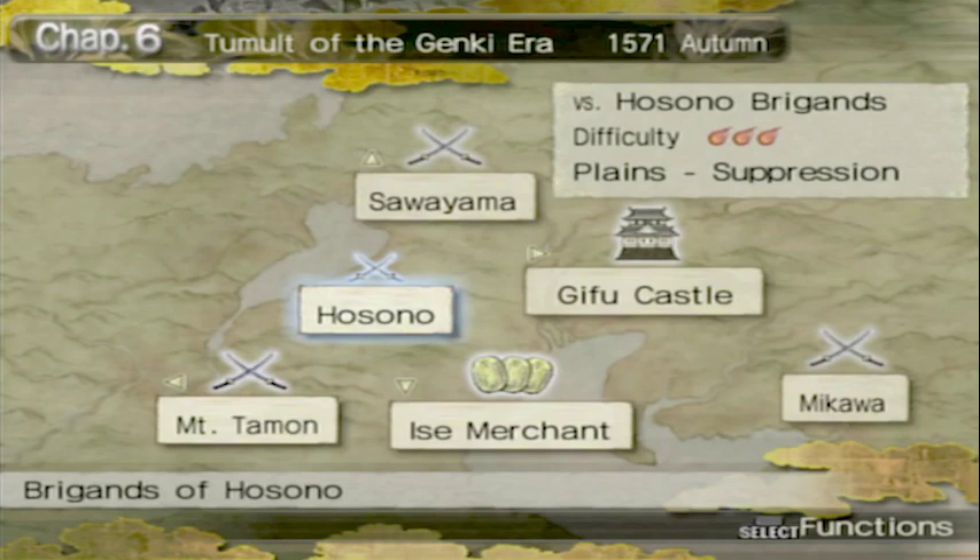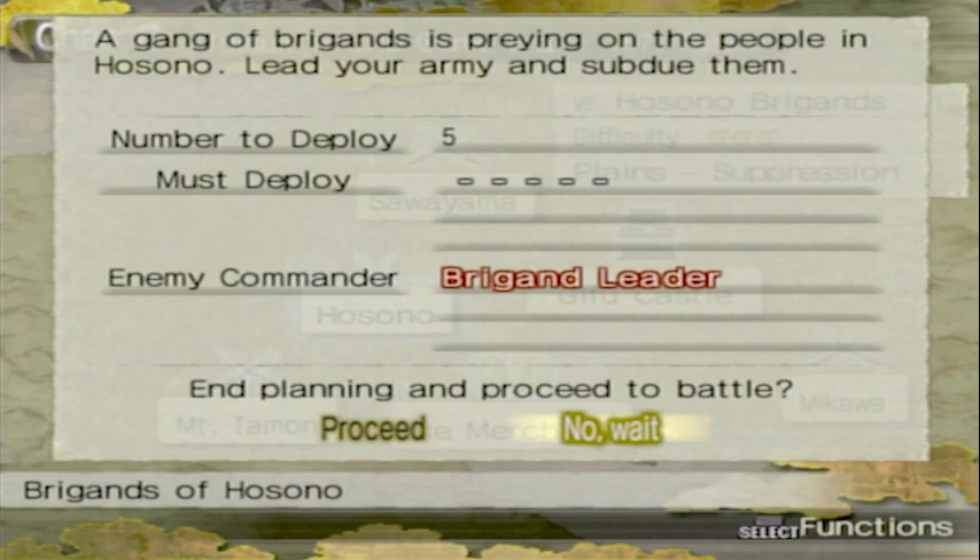Going into the Brigands of Sono — brigands preying on the people. We arm it and subdue them. It's a little skirmish. There are actually three items to get on this battle, in addition to the two you can get from an S rank. Pretty interesting — let's see if we can grab all of them.